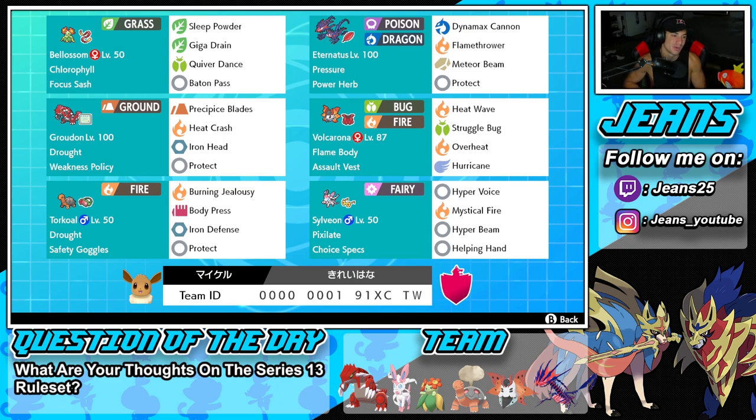Let's get started in that top left corner with the one and only Bellossom. I love this Pokemon so much — really, really cool, and I feel like it just doesn't get the love it deserves. It's got Chlorophyll as its ability to double its speed in the sun. It's also rocking a Focus Sash as its item. Then it's got Sleep Powder, Giga Drain for STAB and HP recovery, Quiver Dance to set up stat boosts, and Baton Pass too — so I can set up a Quiver Dance and pass those stat boosts into a Pokemon like Eternatus, Torkoal, or any other teammate.